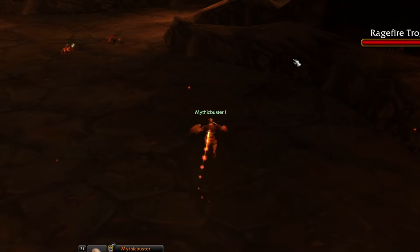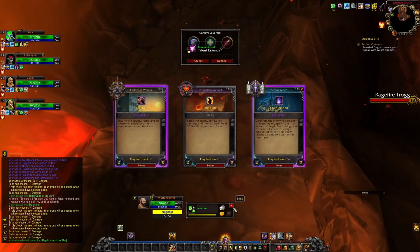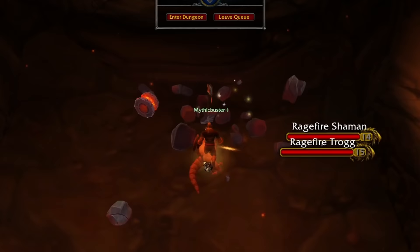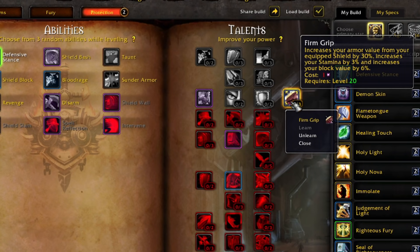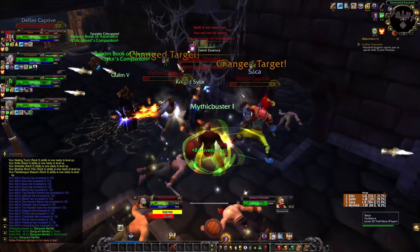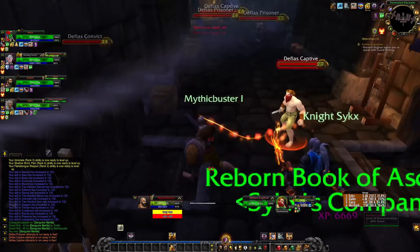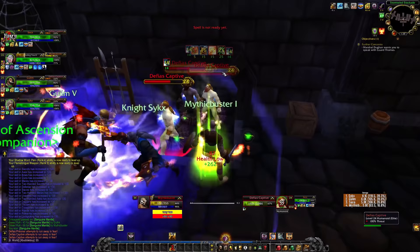Level 24 — Disarm, Immolate, Counterspell offered. I'll take Immolate. Then Curse of Agony, Holy Light — let's go with Holy Light, why not? Firm Grip now: increases my armor value from my shield by 30%, gives 3% stamina, 6% block value — pretty cool. Level 26 and this is going pretty well. I did lose aggro at the end there as they were running because of the cooldown, but the bright side is every time you get it off they all essentially jump to you. Tab targeting and putting that Vindication buff on everybody — suddenly they don't do any damage.